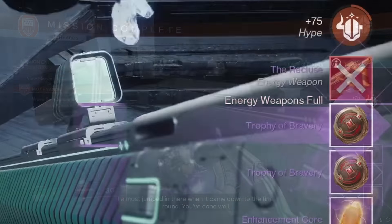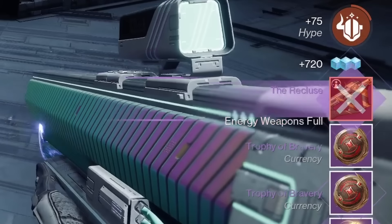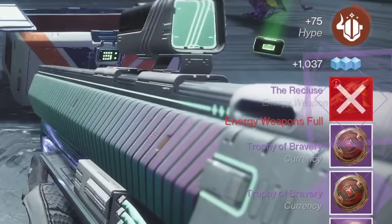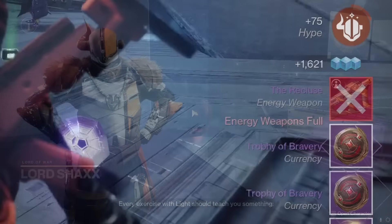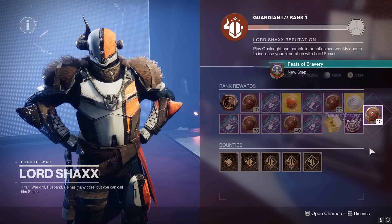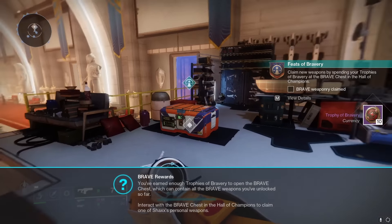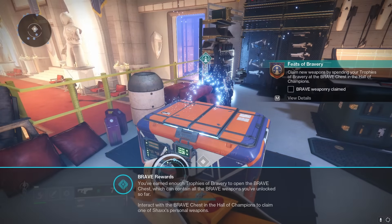When you complete this activity, you will receive three things. You'll receive a brand new Into the Light weapon, you'll receive Hype — which is the new Shaxx reputation — and then you'll receive something called Trophies. Trophies are basically the same thing as the treasure keys from Dares of Eternity to unlock the chest in the treasure hoard next to Xur. So you can spend 10 trophies on the chest next to Shaxx to get some new gear.